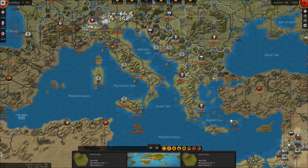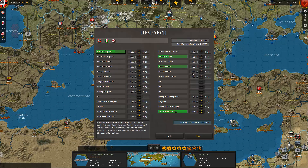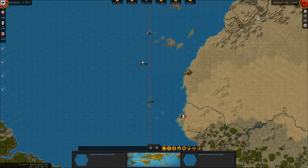As for the Italians, I think they might go for some research too. Let's go for some naval warfare research. There we are - we've taken care of Africa, we've taken care of the submarines except for down here.